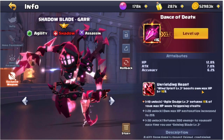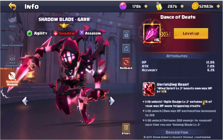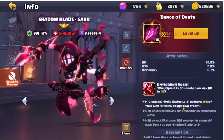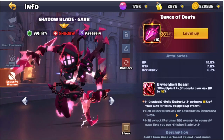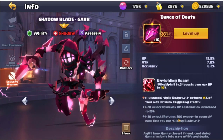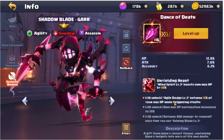Wind Spirit level three boosts your own max HP by 10%. Then at level 10, Agile Dodge level three returns 15% of your max HP when triggering stealth — so every time we trigger stealth he's going to return 15% of his max HP. At level 20, own max HP restoration is increased to 25%, and at level 30, it returns 200 energy to yourself each time you use Shining Blade.